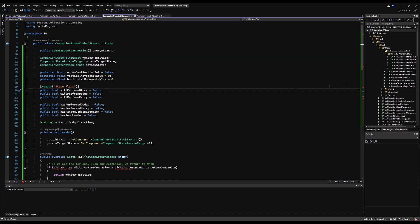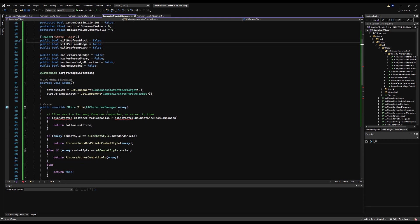We can make those private — they don't need to be public unless you want them for debugging purposes, in which case you should use the SerializeField attribute. I'm going to rename 'enemy' to 'aiCharacter' and just rename everything that says enemy to aiCharacter.